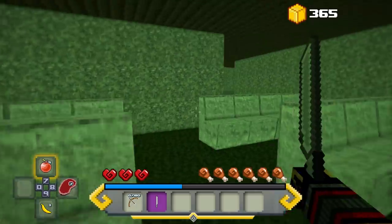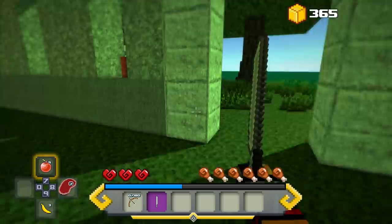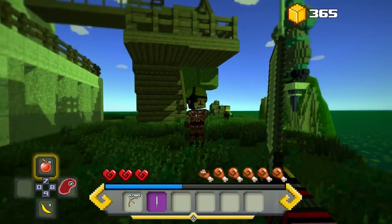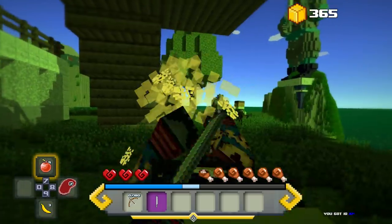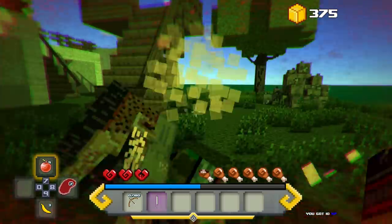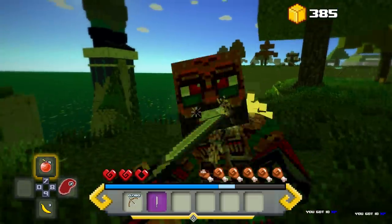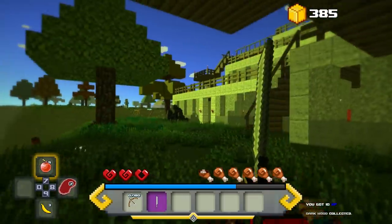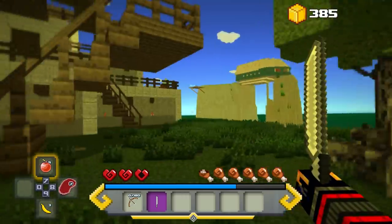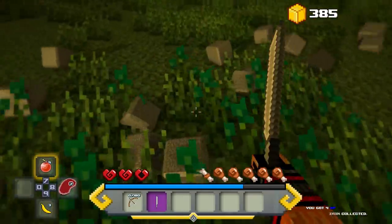The ammo seems to be universal — if you have a different type of gun like a shotgun, you can use the same ammo while still moving around. If you see bullets, you can use them as arrows, shotgun shells, et cetera. I think that's pretty nifty. Got some iron too.